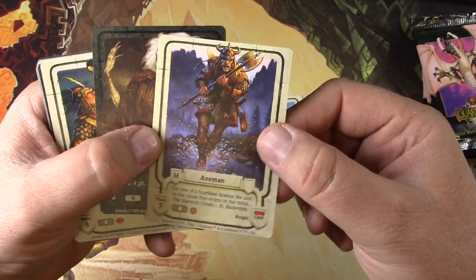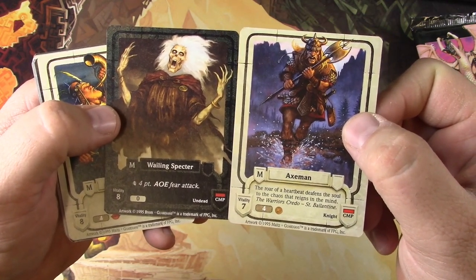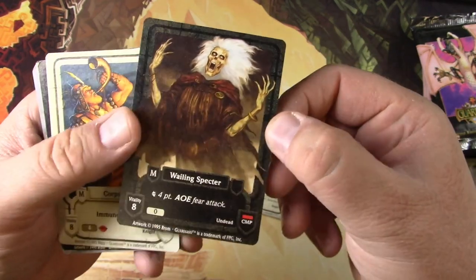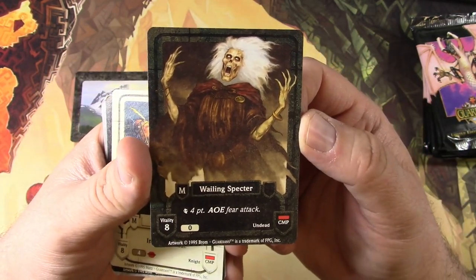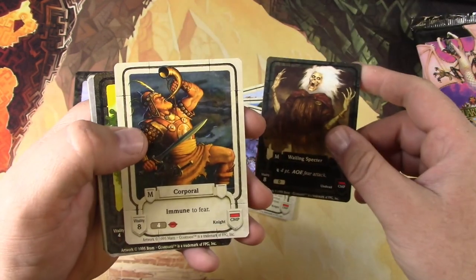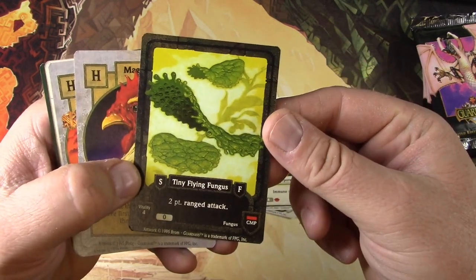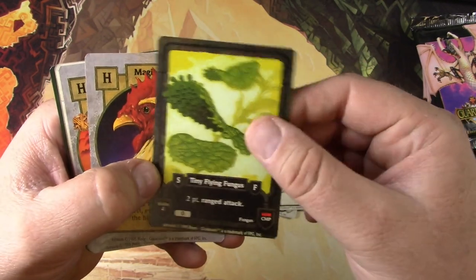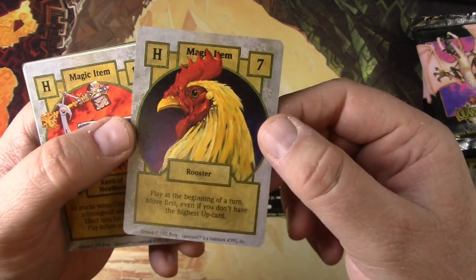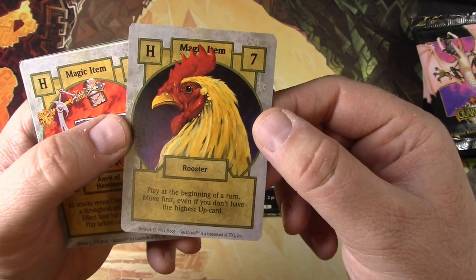You'd have to kind of learn the game. This Wailing Spectre has a different black border — is that more better in some way? I don't know. It's an undead, very cool art. I'm just fascinated by the art styles in some of these old games. We've got a Corporal, a Tiny Flying Fungus with a ranged attack, and a magical item — a Rooster. At the beginning of the turn, move first even if you don't have the highest up card.